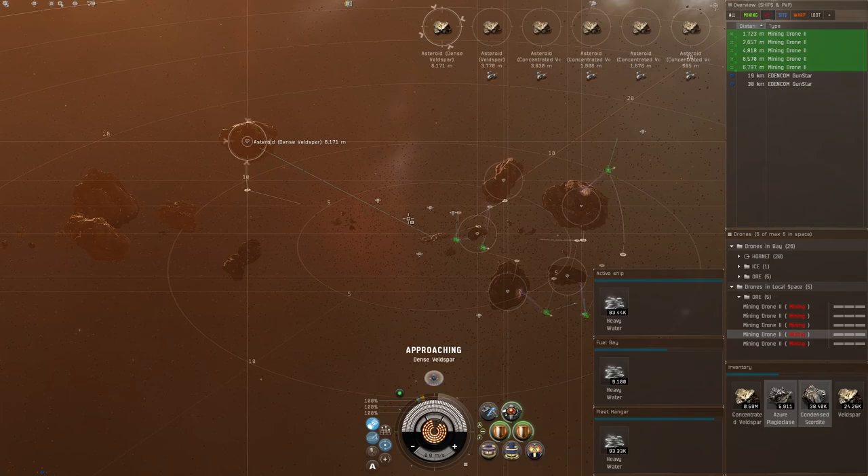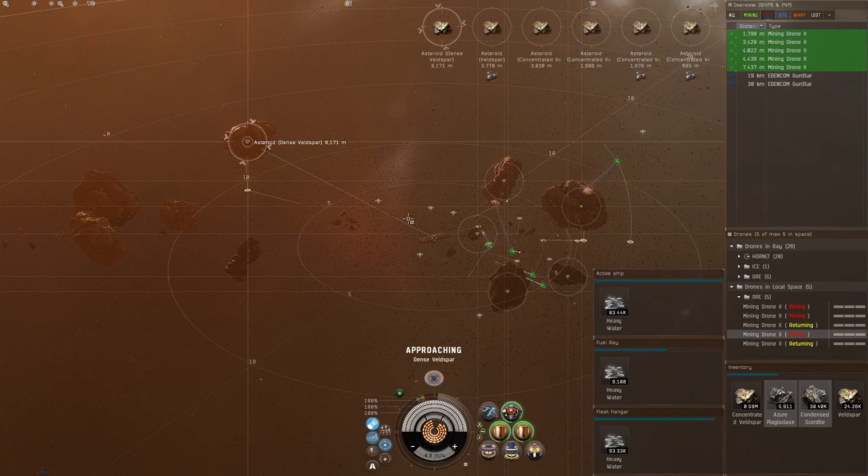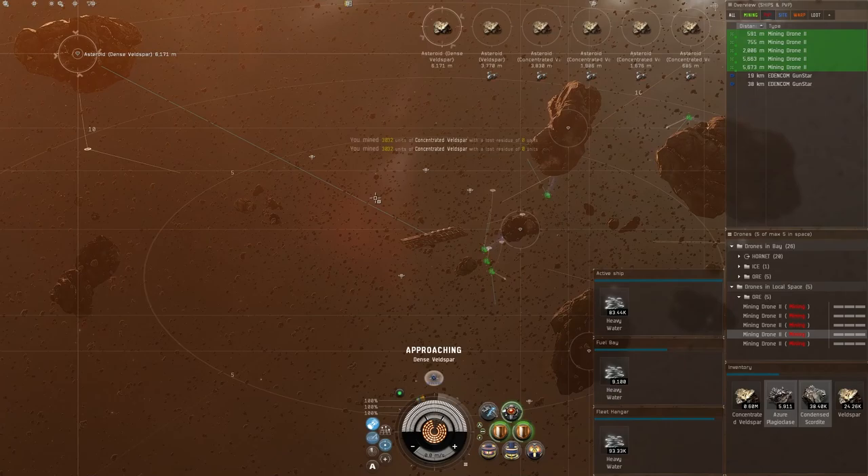The Orca is good for having the ice and moon ore compressor, but if you're just starting out the Porpoise is somewhere to begin. If you're extremely new and want to get into mining, bring a Procurer out, fill it up, go to a station and compress, then sell it. Just work your way up to that Orca — work your way up to being in space all day without really having an issue.